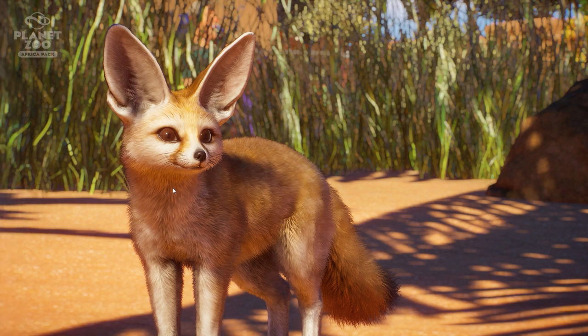They did such a great job on this fennec fox, it looks so adorable. What they said in the Twitter post was that the fennec fox has very large ears that dissipate heat and are able to hear prey underground — they can essentially put their ears to the ground and detect prey below. These really look absolutely amazing.